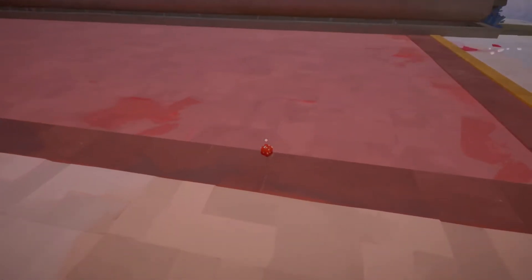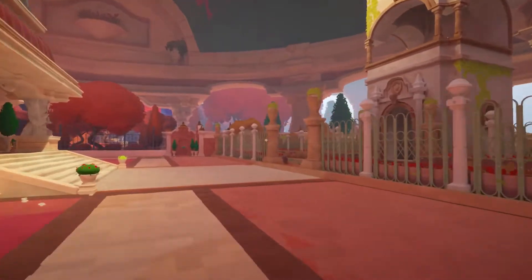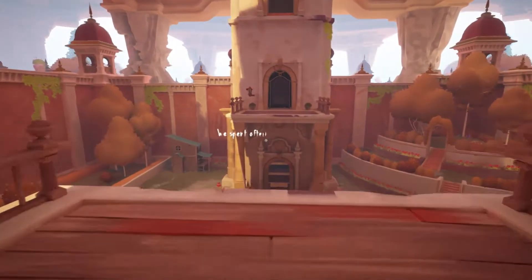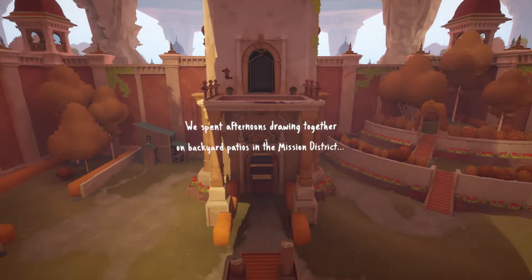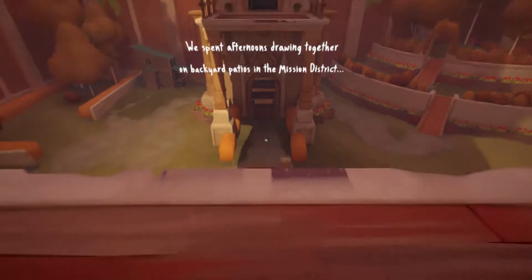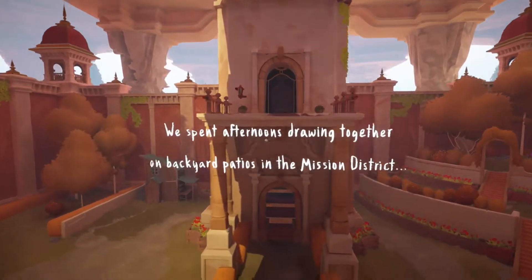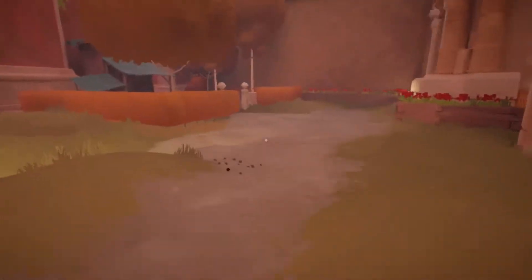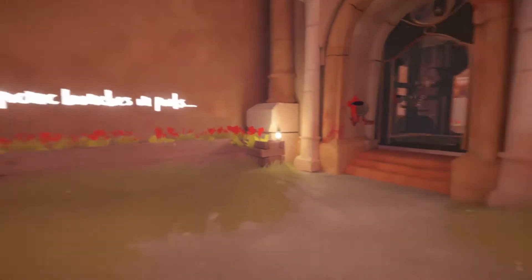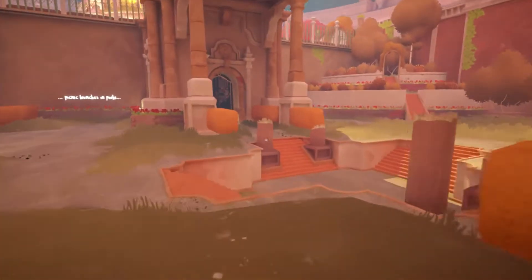This isn't important — I don't think the cube is actually used ever again, so I'm just going to put it around the corner and forget about it. Now we're in here, in this world. But I can't get across this chasm. We spent afternoons drawing together on backyard patios in the Mission District. What's down here? Stuff in here?